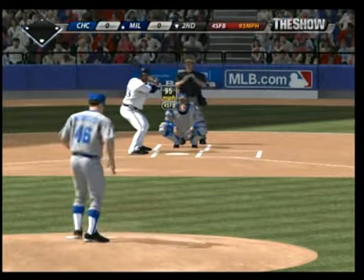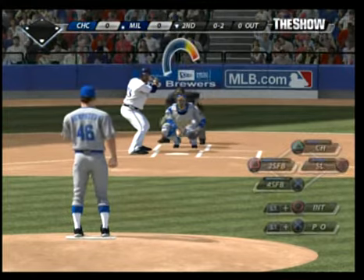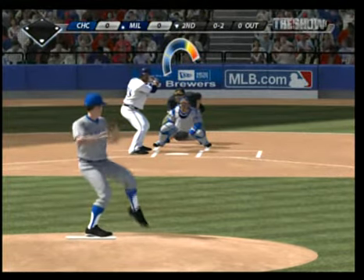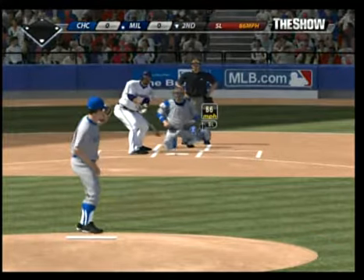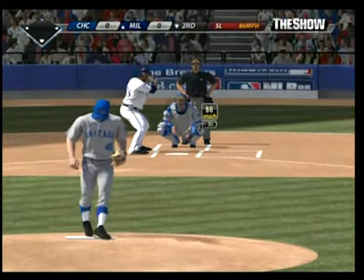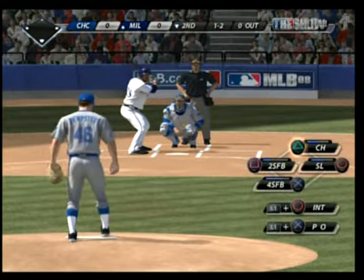Looks like he's having trouble reaching that fastball away. I'd go right back there, maybe even a little further out. Trying to tempt Fielder there, but he lays off — 1-2 to him now. And they obviously want to work him away, as that's three straight on the outside part of the plate.